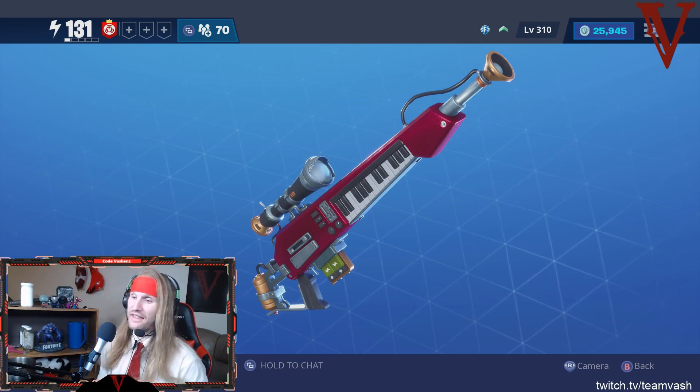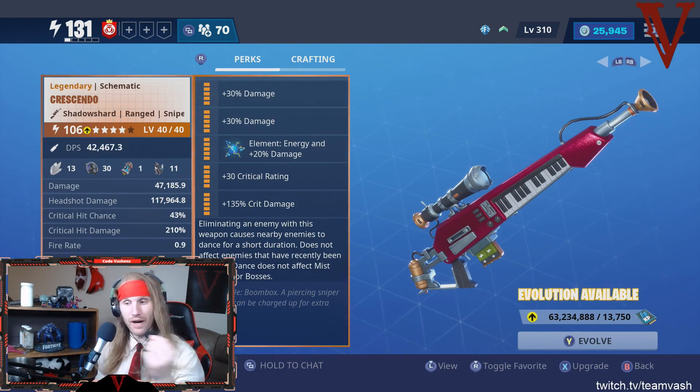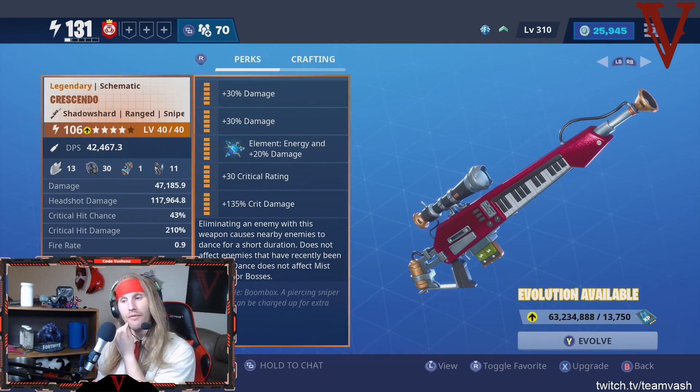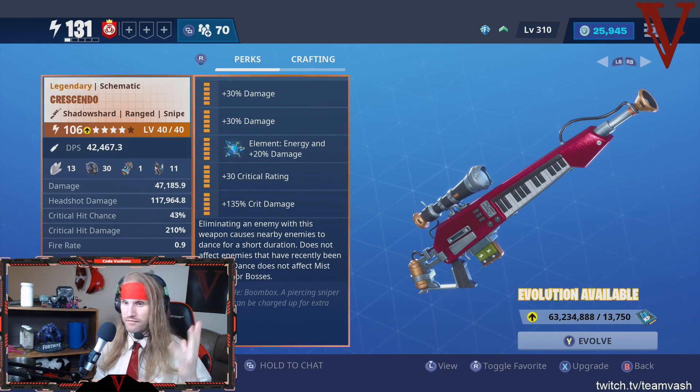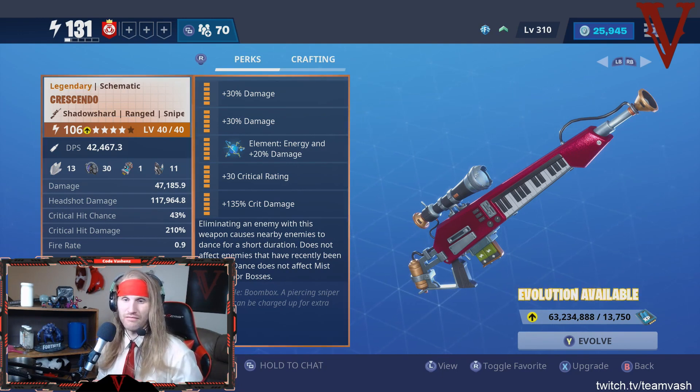The Crescendo — the thing that makes this weapon absolutely wild is the charge. This is a sniper rifle, boombox, piercing sniper rifle that can be charged up for extra damage, and that's really where the power comes in. Because 47,000 damage on its own is not a big deal — not impressive by itself.